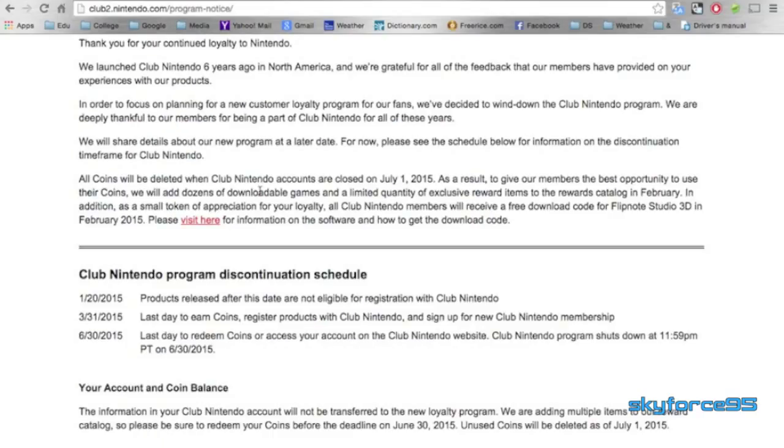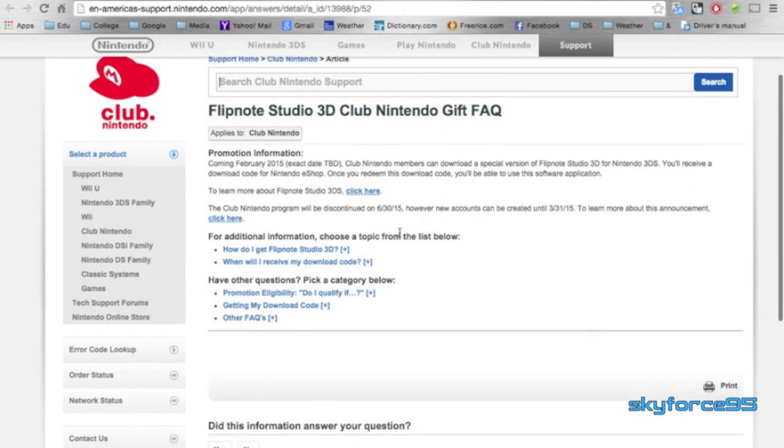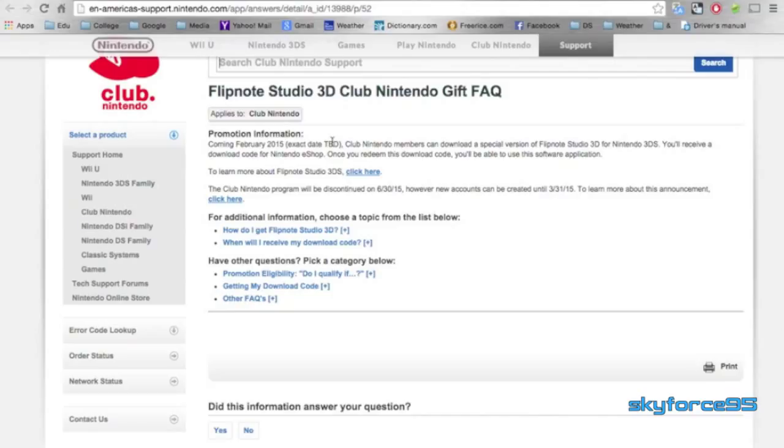Also, they have a little token for all loyal Club Nintendo members — they will receive a free download code for Flipnote Studio 3D in February. They have yet to decide what date that would be, and you'll most likely get it through an email. For those who still haven't created a membership account, there is still time — though not much — you can make an account until March 31st to get a free copy of Flipnote Studio 3D.